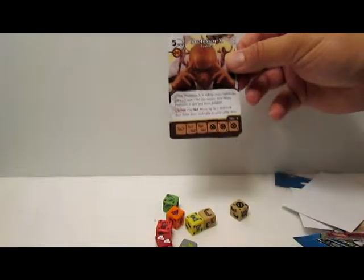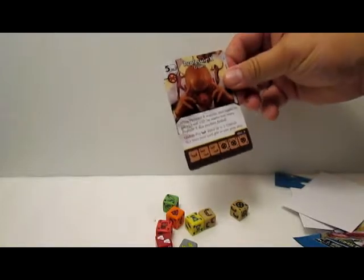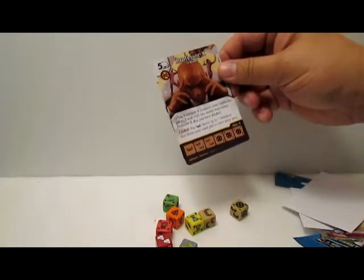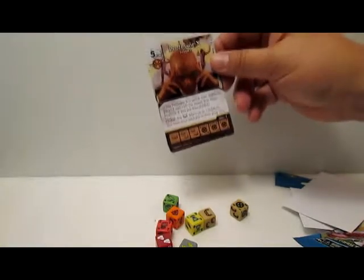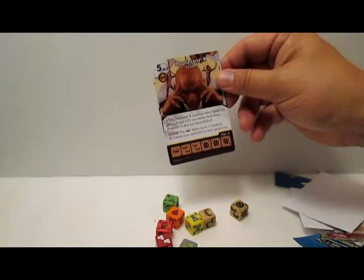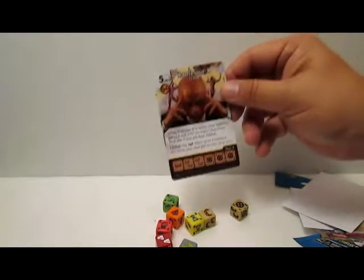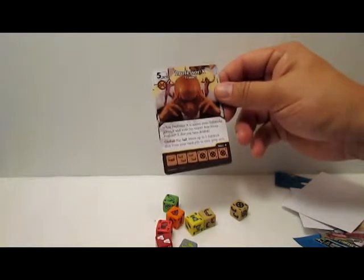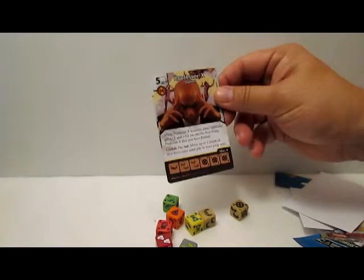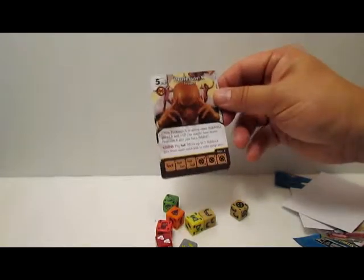Last pack — whoa, two Professor X's! Awesome. There's our rare — Professor X Trainer. I've been looking for this card. Five and a mask, X-Men of course. While Professor X is active, your sidekicks get plus one attack and plus one defense, no matter how many Professor X dice you have fielded. The global — pay a mask, move up to two psychic dice from your used pile to your prep area.